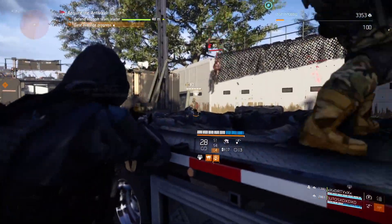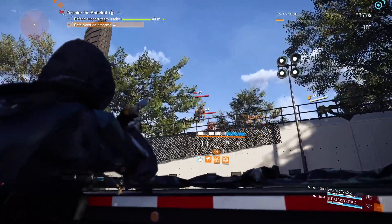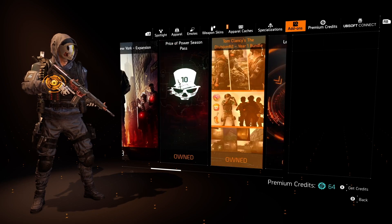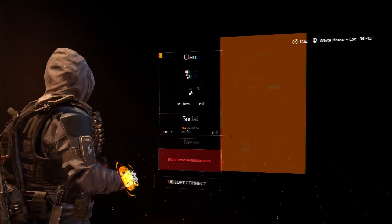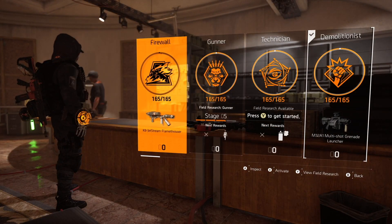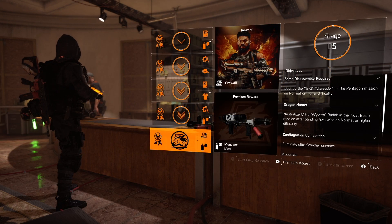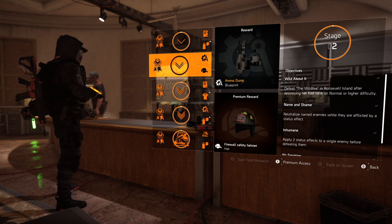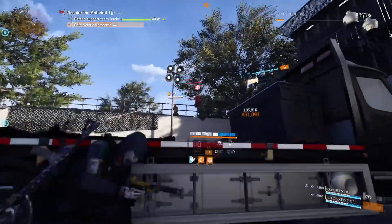You might be looking at the screen saying, 'Biz, you have six specializations — when do I get those other three?' You can do that one of two ways. The easy way is to buy the Year One bundle, which grants those specializations instantly along with some other neat stuff. The other way is to do your field research. Each of the three additional specializations — Gunner, Technician, and Firewall — have five levels of field research to complete, each granting additional rewards and blueprints until the specialization is unlocked.